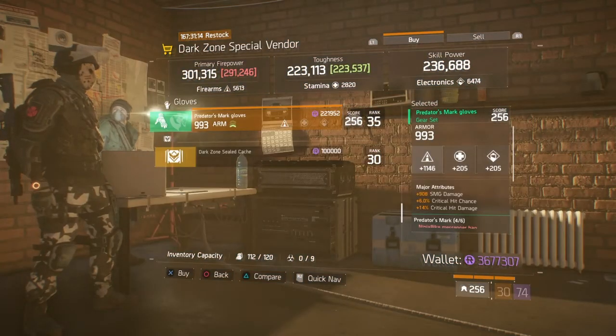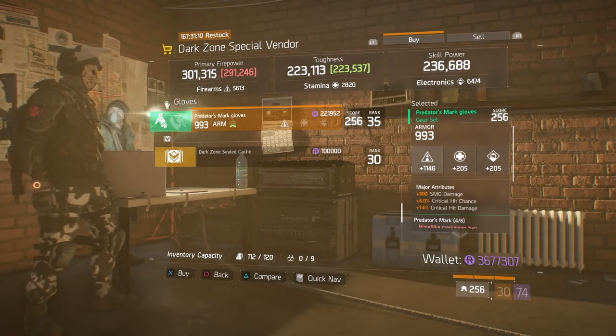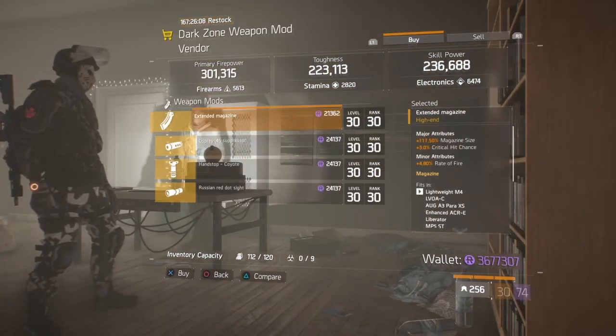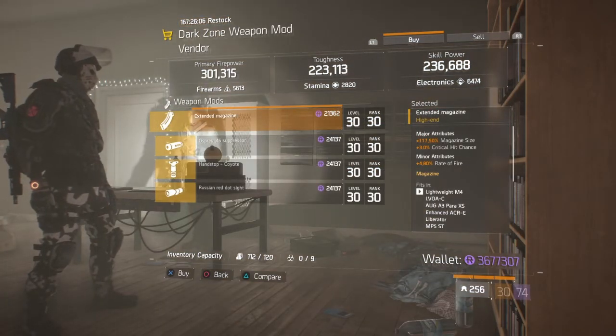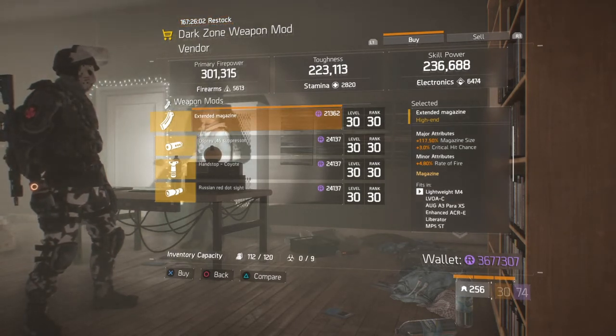Moving on to DG8 safehouse, they're selling a Predator Mark's glove that has SMG damage, crit hit damage, and crit hit chance. Moving on to DG5 safehouse, they're selling an extended magazine with 117.50% magazine size, 3% crit chance, and rate of fire.